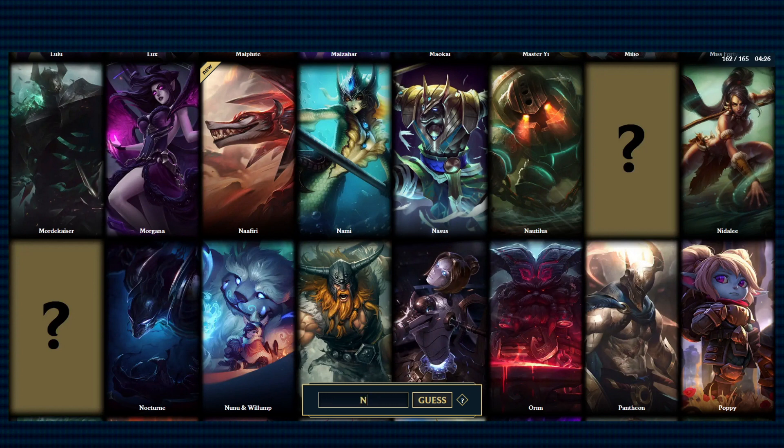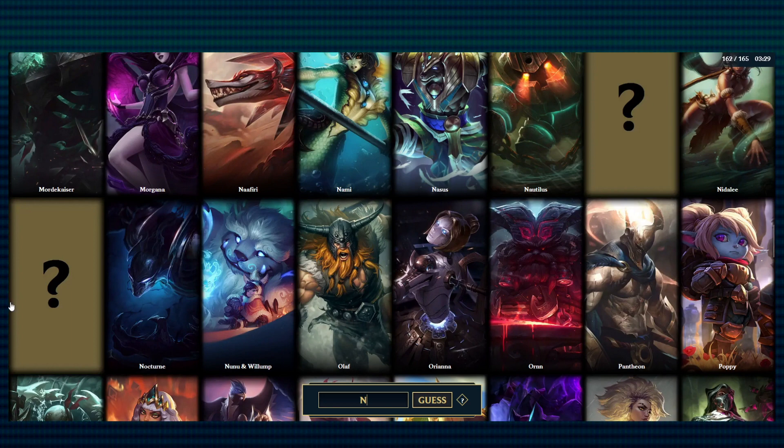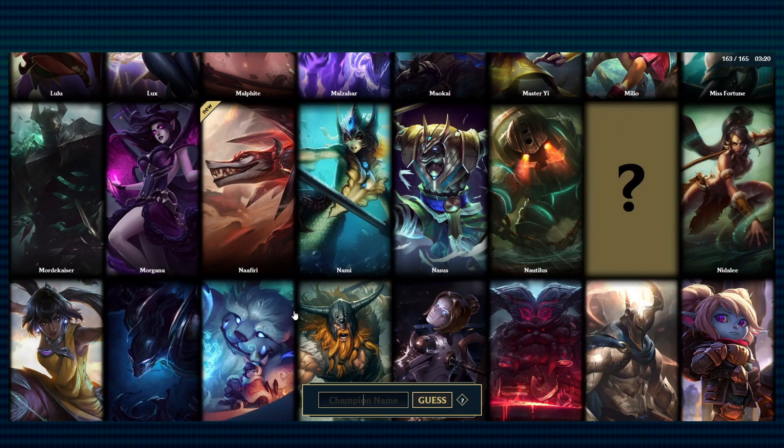Duo champions, the random champions out there... Nefiri, Naomi, Nasus, Nautilus, Nidalee... Oh, Nyla! There we go. I was trying to remember her. Oh my god, okay, so now I only have two left. I only need two more in three minutes.